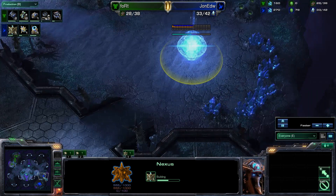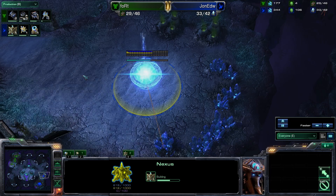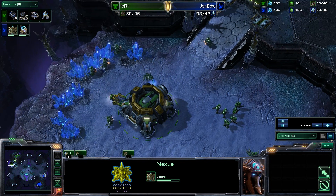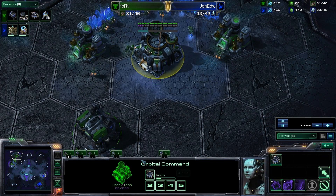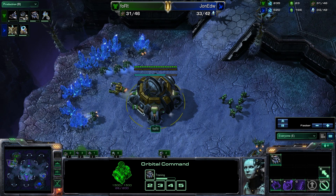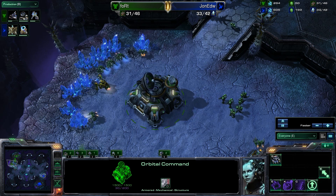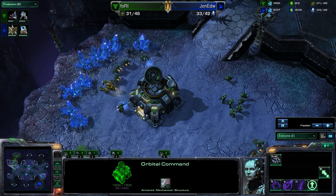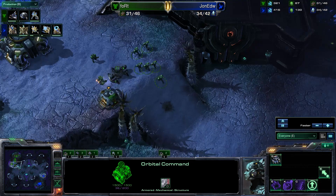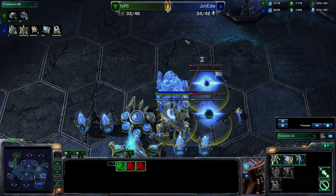Random just finished his expansion and is now making it into an Orbital Command, and the prototype expansion is halfway through. We saw the mule drop there as soon as the command center finished. I think he had a bit of energy right as this expansion finished up. Usually I've seen some pro players really time it so they get exactly up to 50 energy by the time their expansion finishes, which is just ridiculous.